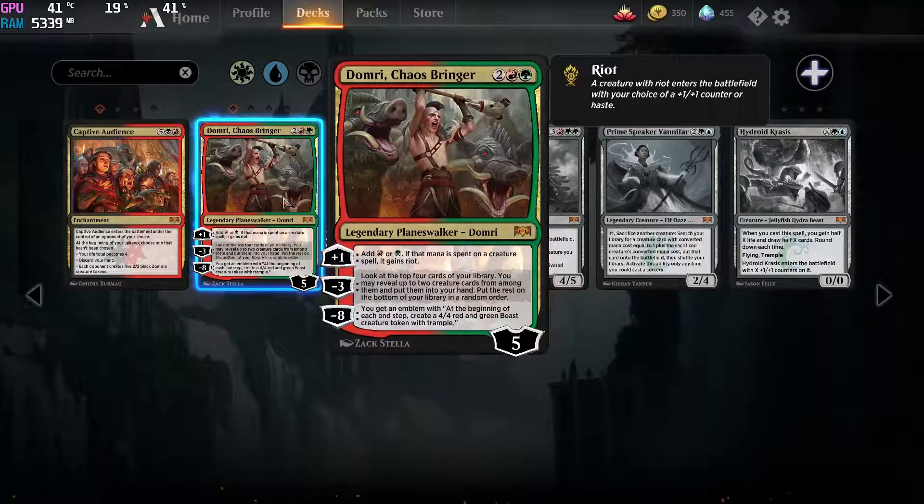Now we come to a second really good planeswalker in this set, and that is the Chaos Bringer. Obviously this with Carnage Tyrant is going to be a nightmare. If you have elves, you can play this on turn 3 and have a Carnage Tyrant be a 7/8 on turn 4 or 5 depending on your hand. That could be really, really awkward. I am quite certain that green-red, or the whole Jund color, is going to become a thing again. So this is a card you really want to acquire, and it's looking to be really powerful.